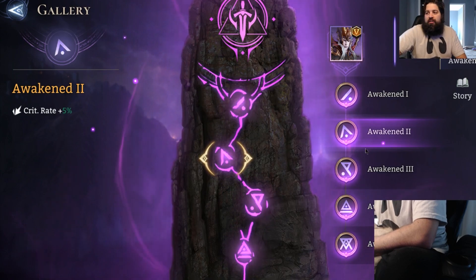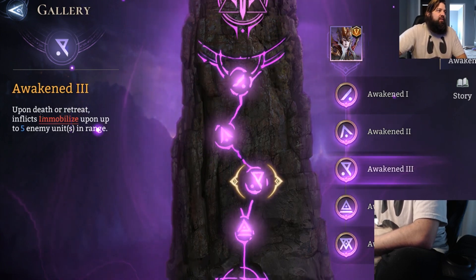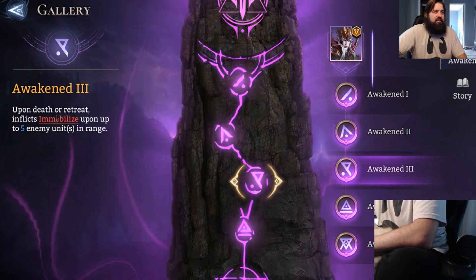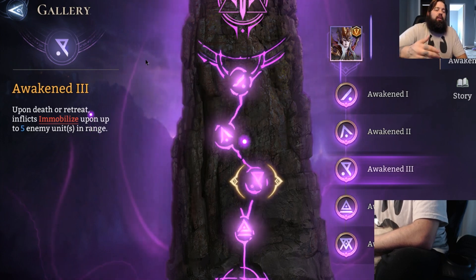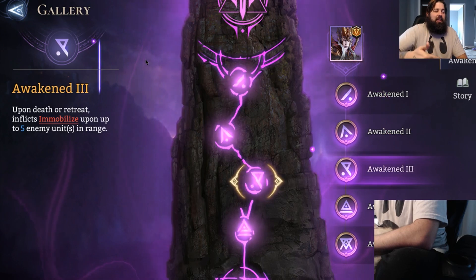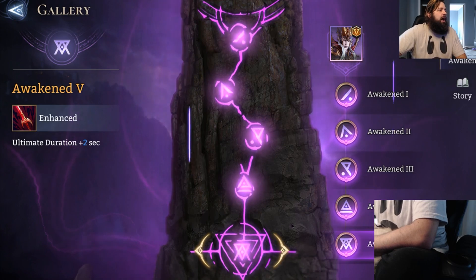Awakening 2 is extra crit rate — always good. That makes the grenade style strategy have a chance to crit. Upon death or retreat, inflicts immobilize upon up to five enemy units in range — I love the concept of this. The immobilize lasts for three seconds, so enemies just can't move. Awakening 4 is penetration plus 5%, meaning when we throw him out as a grenade he'll deal more damage. And then finally, his ultimate duration is increased by plus two seconds.